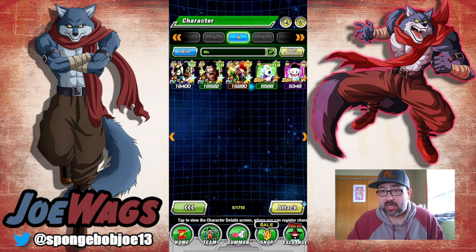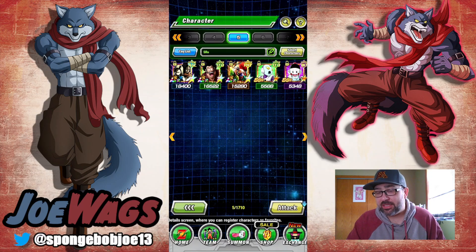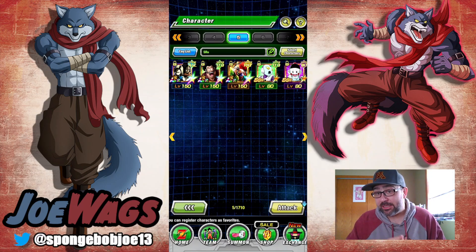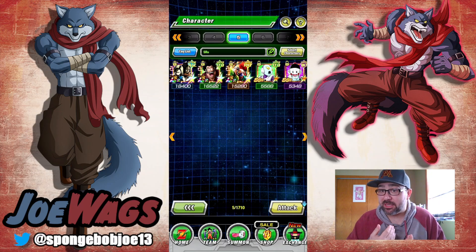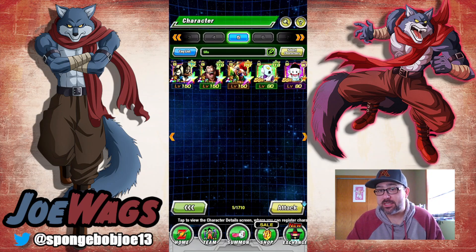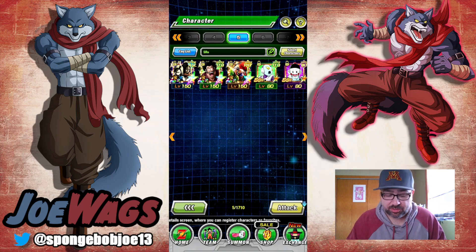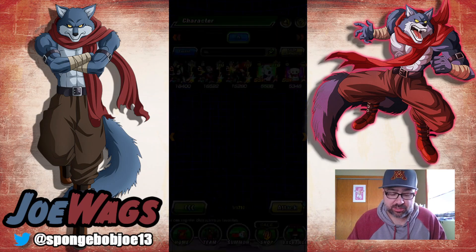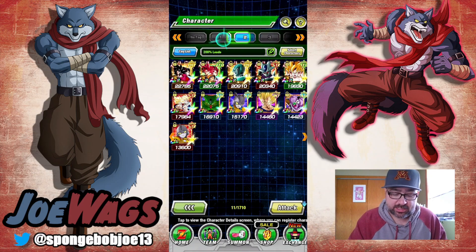So those are the five SRs you'd want to keep. If those are the only five SRs in the game worth keeping, what do you do with all the other SRs? You basically have two options: either sell them to Baba to get Baba points — I wouldn't sell them for Zeni, I'd go for the Baba points — or you can use them to raise the super attack on other characters. Some players don't know this, so let me show you a quick example.